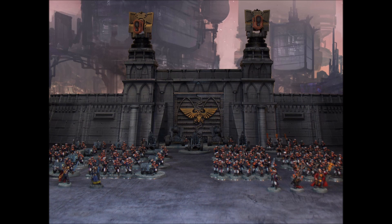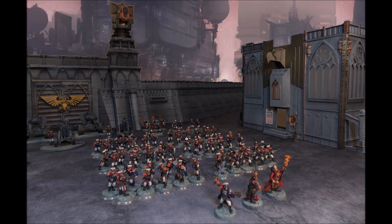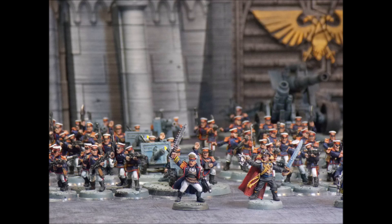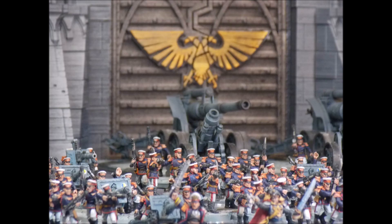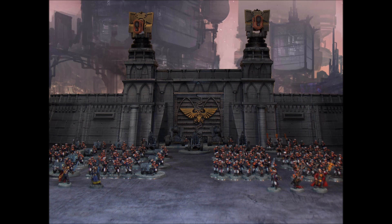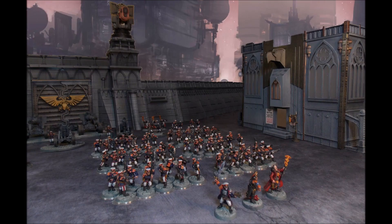You've deep struck in, so you're in half range with those hot shot volley guns. Then you spend another command point on a stratagem called Point Blank Efficiency - use it in the shooting phase when a Militarum Tempestus unit is chosen to shoot. Until the end of the phase, when resolving attacks made with a hot shot laz gun, hot shot laz pistol, or hot shot volley gun against a unit within half range, add one to the strength characteristic of that weapon. If you've gone Kapic Eagles, that means you're hitting with strength 5 hot shot volley guns, wounding on twos with a plus one to wound against a marine equivalent - strength 5 versus toughness 4, plus one to wound, and AP minus two on all that weaponry.